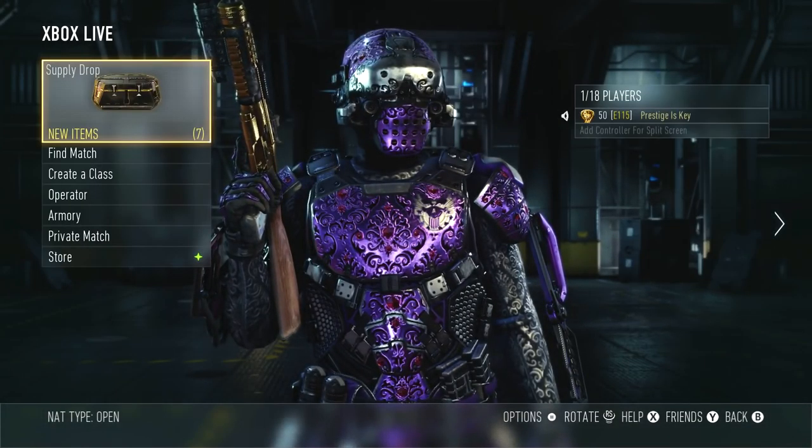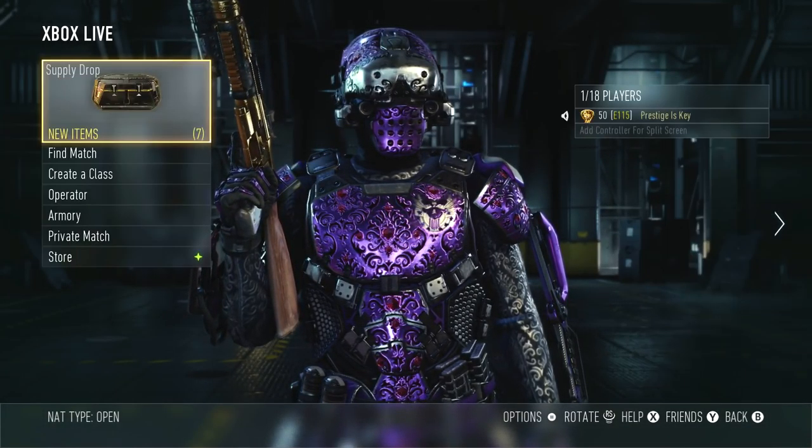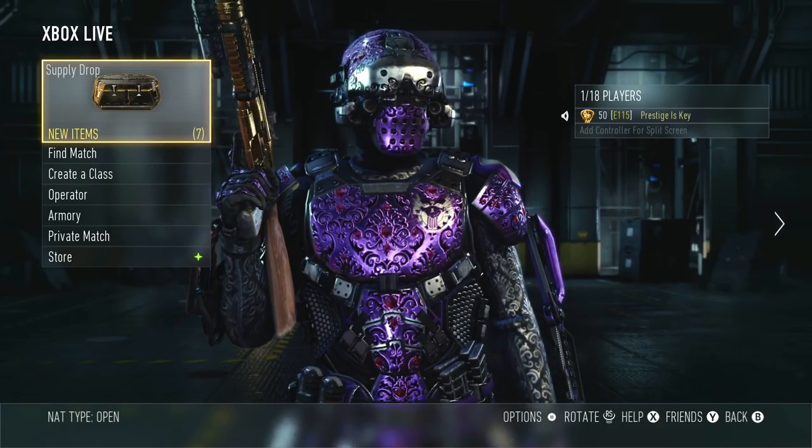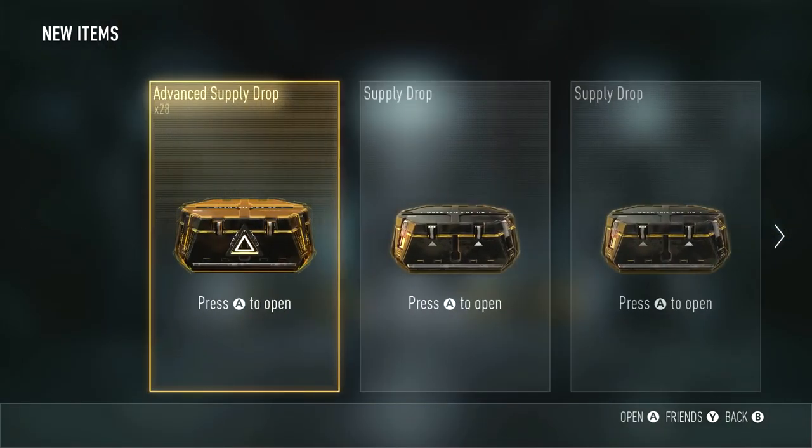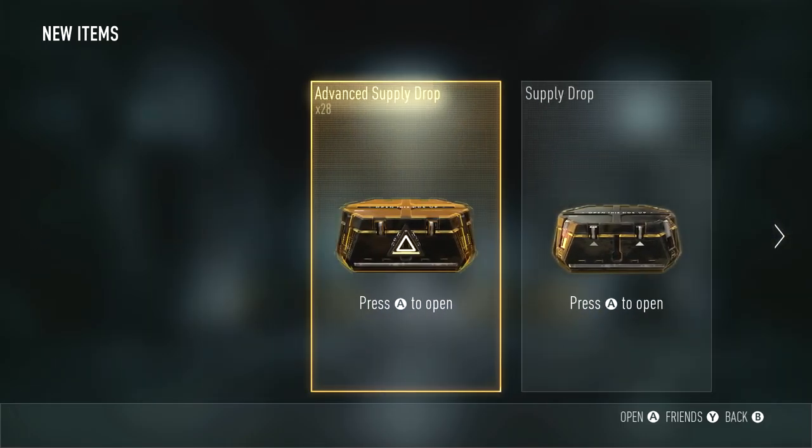What is going on everybody? Prestige here. Why am I doing this again? Why do I do this to myself? We're about to open up 28 more supply drops. We're gonna have 30 in total. I got two regular supply drops.